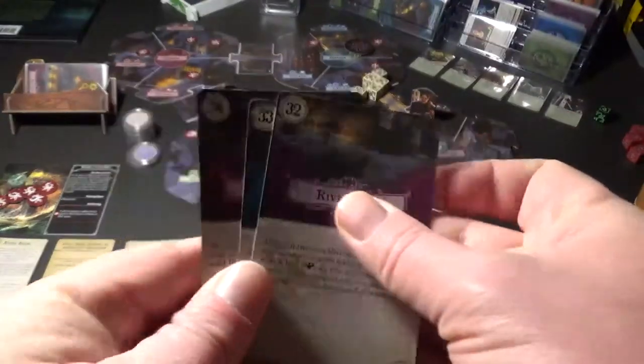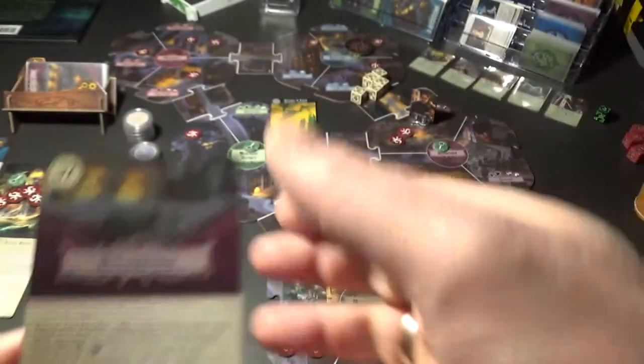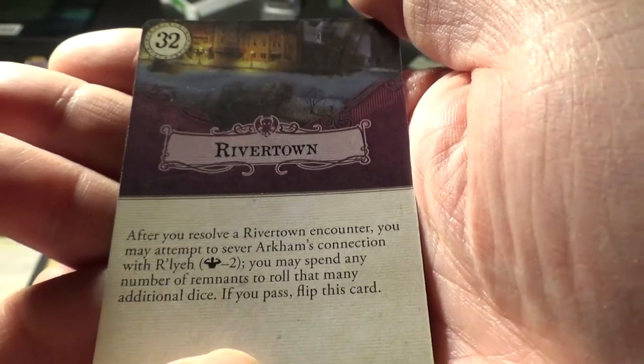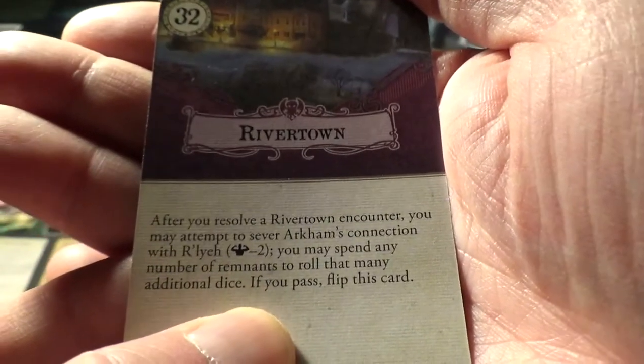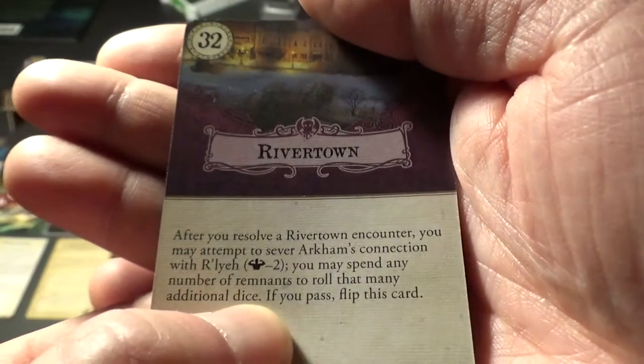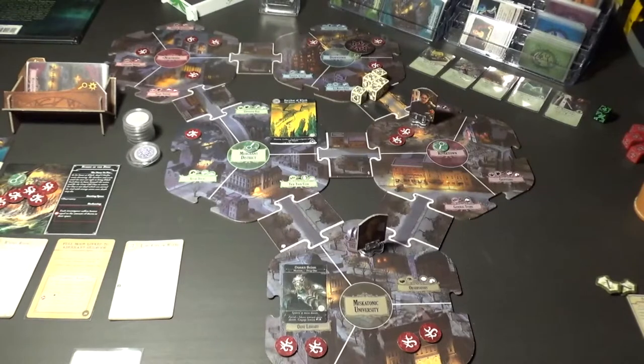We take two clues from the scenario sheet and use those. Take one card at random from the set aside cards and attach it to the corresponding neighborhood deck. That will be one of these four - I'll shut my eyes and shuffle them a bit. Four cards - how many times can you shuffle four cards - and we take the top one. It will be Rivertown! That's great because we do have Thomas Muldoon in Rivertown.